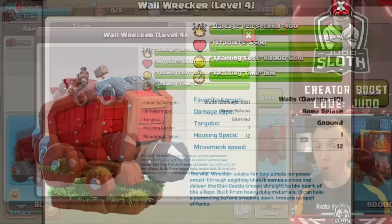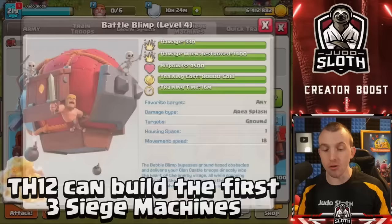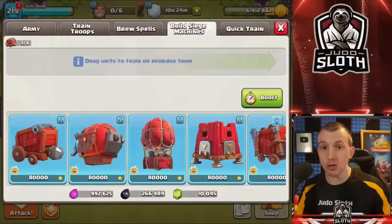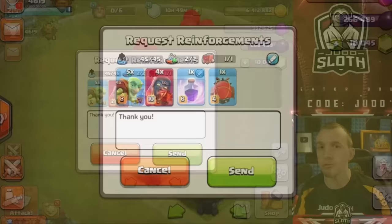When you first build the Workshop it will be level 1, unlocking the Wall Wrecker. As you upgrade to level 2 you get access to the Battle Blimp and the Stone Slammer. At level 3, you then need to be Town Hall 13 to upgrade to level 4, where you unlock the Siege Barracks and the Log Launcher at level 5.